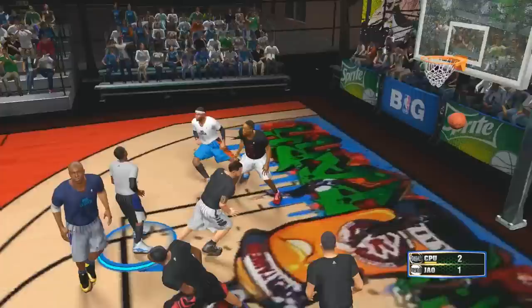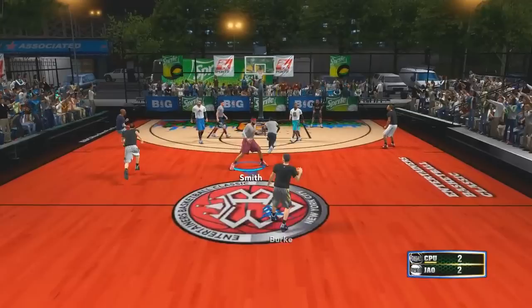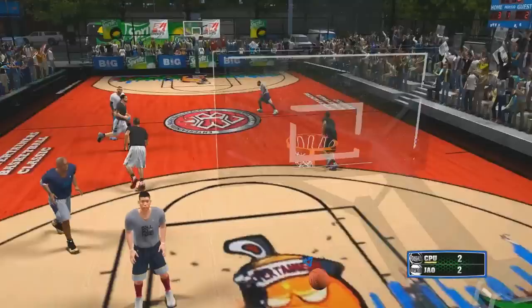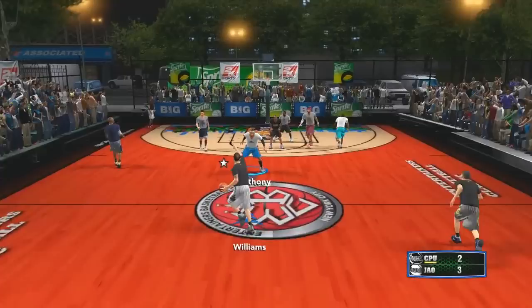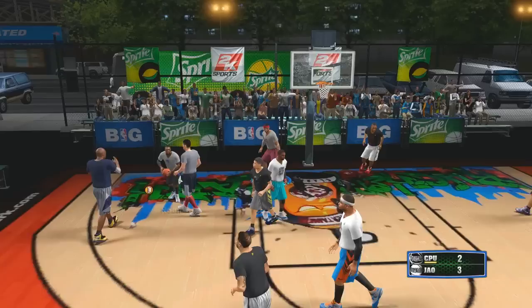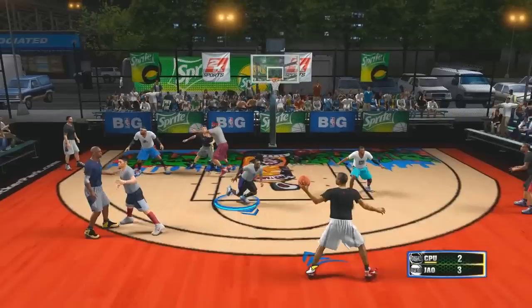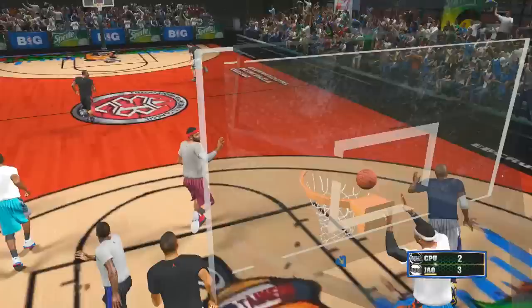This is all for blacktop revitalization. You need to download Big Hort's street gear — that's what everyone's been wearing throughout the video — and then download whichever courts you want. You can pick and choose, but you do need the street gear by Big Hort. Just go to Load Save, load the roster for the court you want, and play blacktop mode.